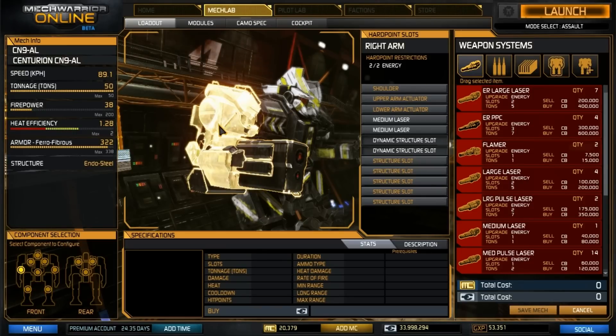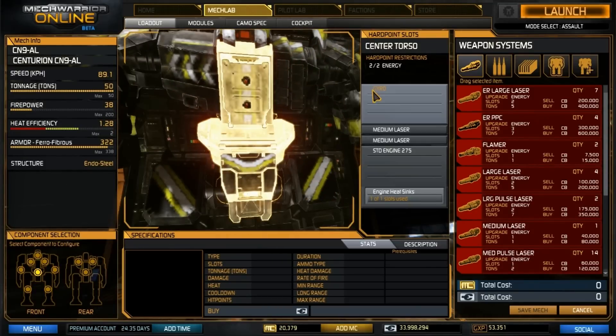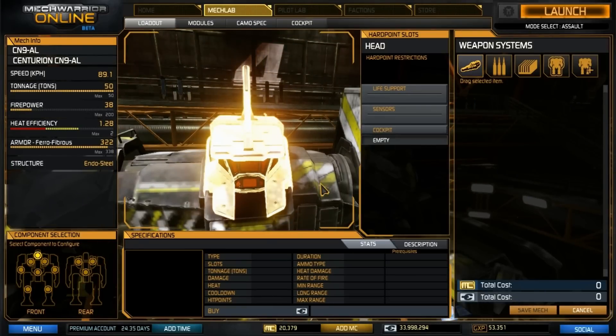We'll go right side to left. In the right arm, we have a lot of dynamic structures — two medium lasers are the important parts. In the right torso, it has two double heat sinks. It does not have an AMS, which is one of the weak points of this build in the current metagame with missiles being important. But at 98 kph, you should be able to find cover — just got to play smart. In the center torso, we have two medium lasers and a standard 275 engine with one double heat sink added. The 275 gives this the maximum movement speed as well as good torso twists to help spread damage.